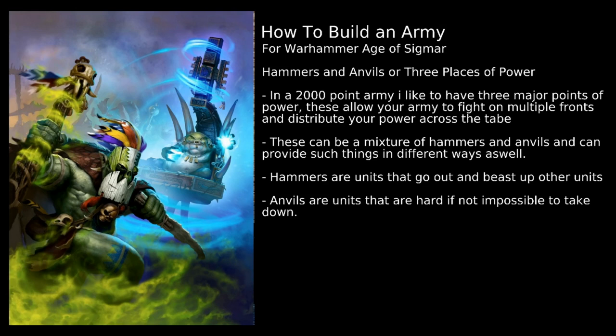When you have these three places of power they can be a mixture of hammers or anvils, or indeed all one type. If you're wanting to play a more defensive army you're going to have more anvils than hammers, and if you're wanting to play a really aggressive army you're going to have more hammers than anvils. You might have a mix, or go all-in on one or the other. Hammers are units that go out and beat up other units. Anvils are units that are hard, if not impossible, for your opponent to take down.